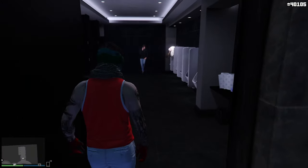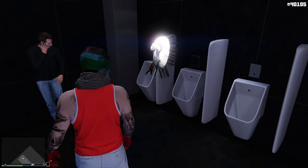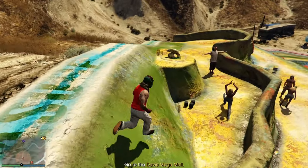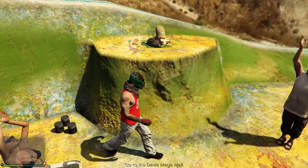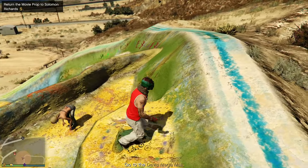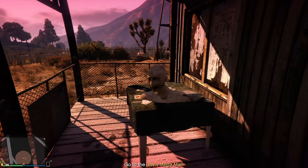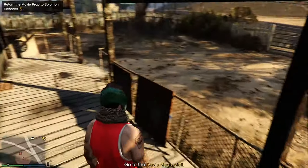The third one is the headdress. It should be in the restrooms of Diamond Casino and Resort between the two urinals. The fourth is the alien head. It should be on the Beam Me Up mural in Sandy Shores. The fifth one is a mummy head. It should be on the porch of an abandoned house off Route 68 in the Grand Sonora Desert.